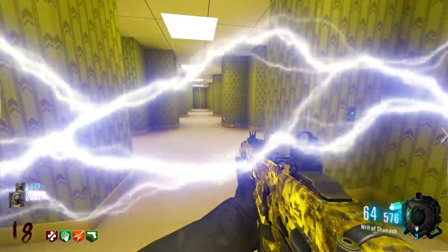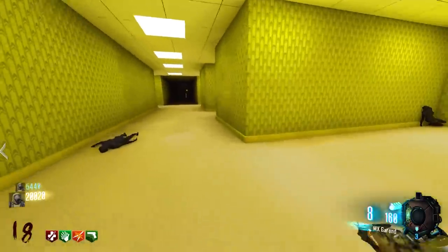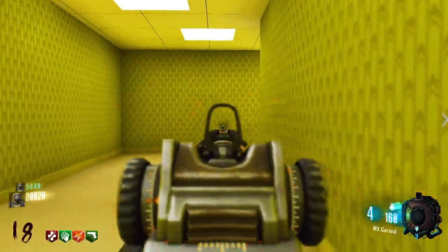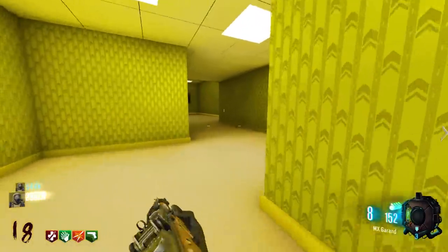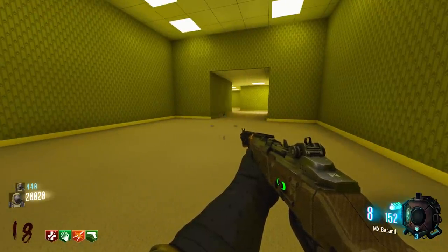Going to Pack-a-Punch my Peacekeeper. Meeting at the dead body room. Maybe if they pour out of these windows we just kill them as they pour out — we might have to let them hit the floor. Either way we'll try whatever is easiest.